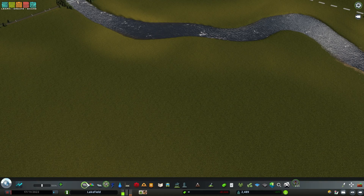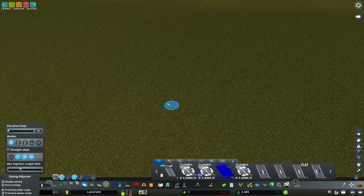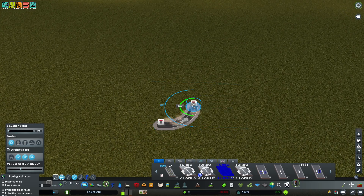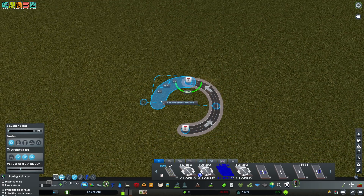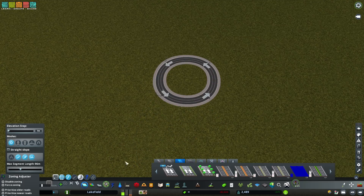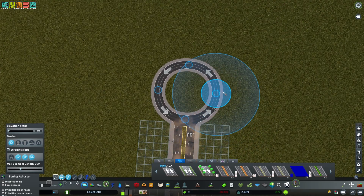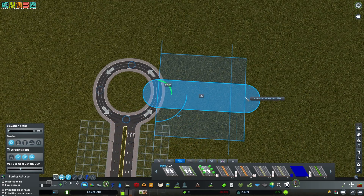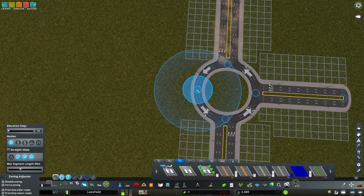And now it is time for our high-capacity roundabout option. This is going to be a turbo roundabout using the turbo roundabout road pack from the Steam Workshop, though you can build this with any three-lane one-way network. So a three-lane highway can work okay, but if you have the option, I'd recommend using the Steam Workshop to download a better network. For this one, I recommend having three lanes into the roundabout, so I'm going to use a six-lane road. It doesn't really matter which network you pick as long as there's three lanes coming in.